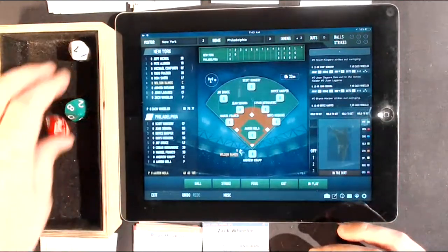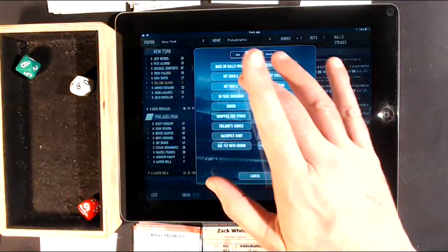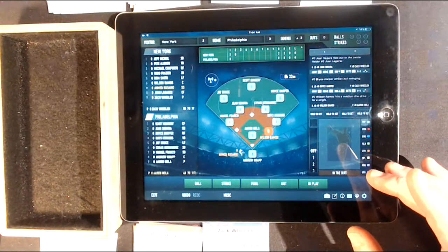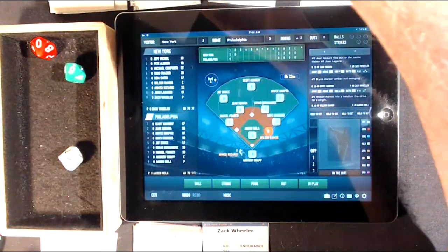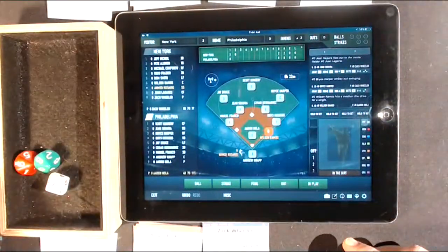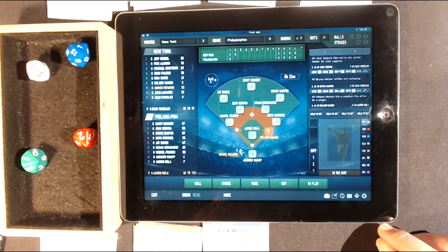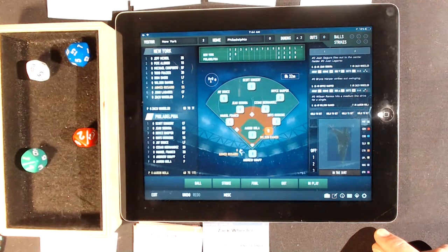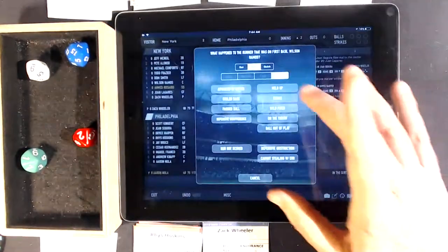Wilson Ramos for the Mets in the top of the second. A 58 off Aaron Nola is a ground ball up the middle and through — seeing-eye single played by Kingery. Wilson Ramos, the big man, on first base; he will not be going anywhere. Ahmed Rosario is up — roll the 20-sided die, no one, so no wild pitch. A 29 is a ball pulled down the line into the left-field corner. Jay Bruce can't get the angle, Ramos rounds second going for third — the relay gets there and he's safe. RBI triple for Ahmed Rosario.